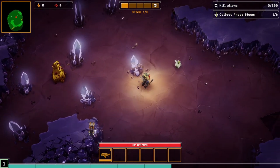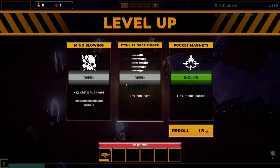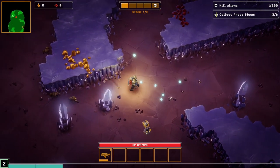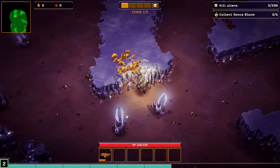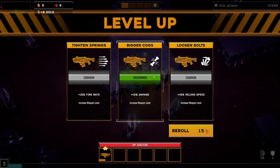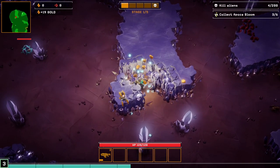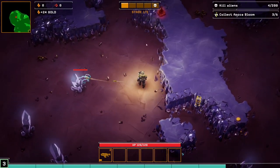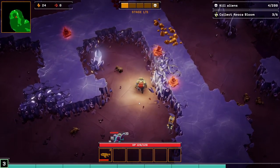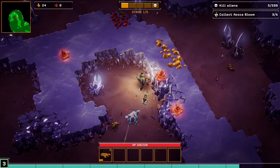Level up: pickup radius, fire rate, critical damage. I like leveling up and picking new power-ups. I didn't have to pick too many level-ups — but is that a good thing or a bad thing? Maybe instead of focusing on gold, I should be focusing on killing things so I can progress quickly.